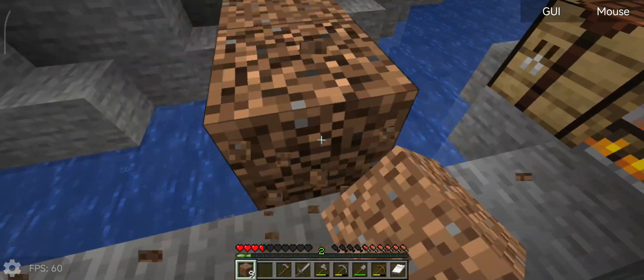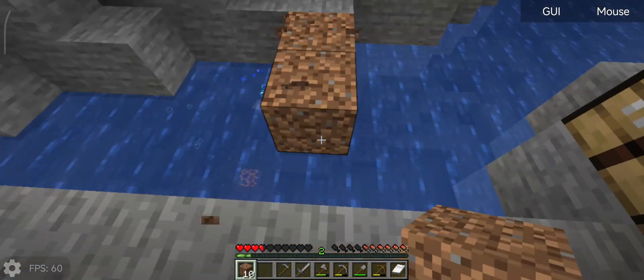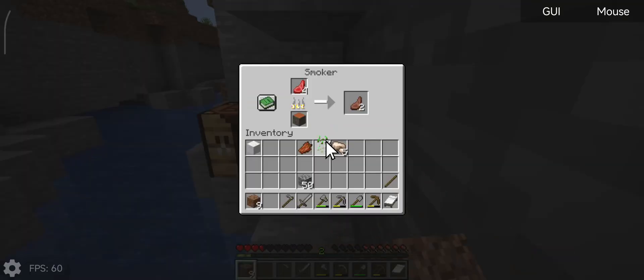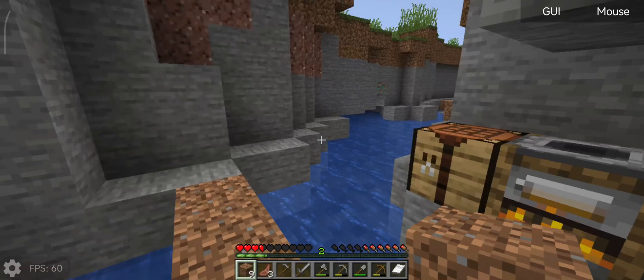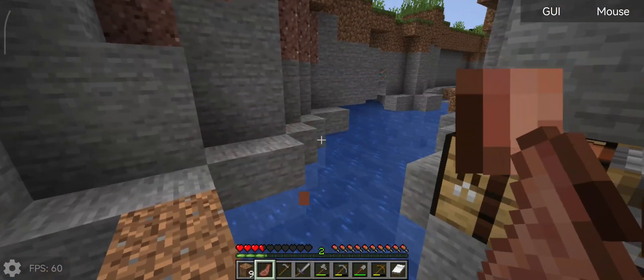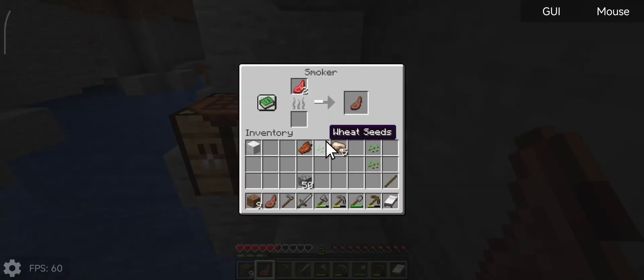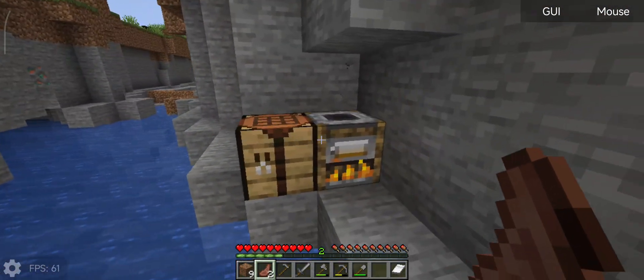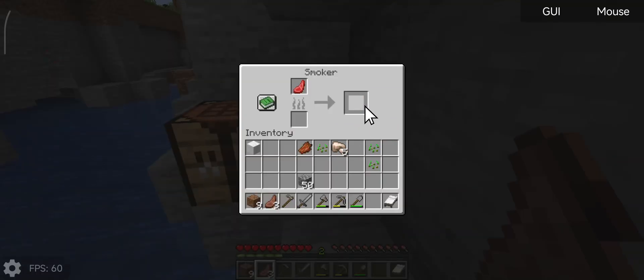I'm playing with a controller that likes to double up on button presses. I don't know why — it might be just the way this controller is set up. Maybe we need to fix that. I think I'm using the Xbox mode. Let's cook it up with some wooden sticks and other stuff so we have enough food for surviving.